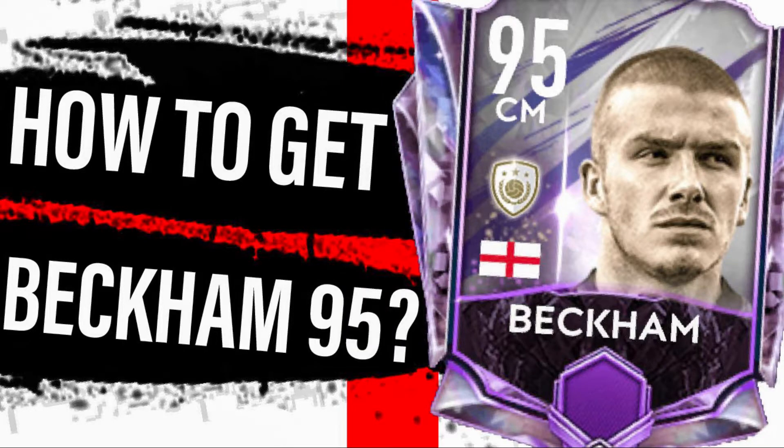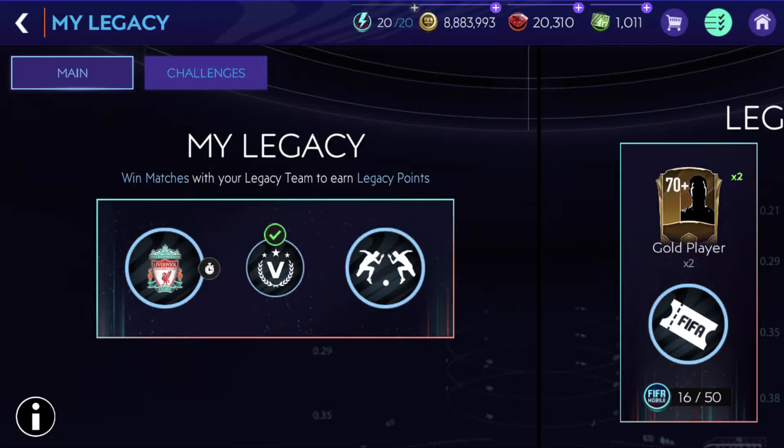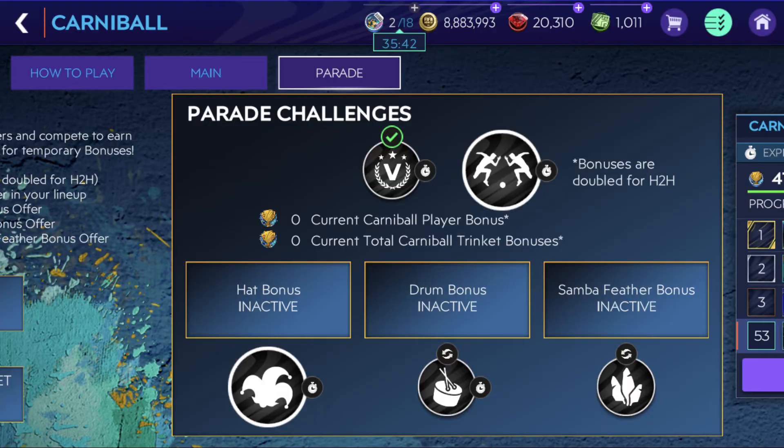If you haven't got 95 Event Icon Beckham, then I recommend watching my video about it. About quests: if you need to score goals and not lose your trophies, then do it in Legacy Permanent Event or in Temporary Events like the Carnival Event right now. Play via the tags and you'll fulfill the requirement very fast.